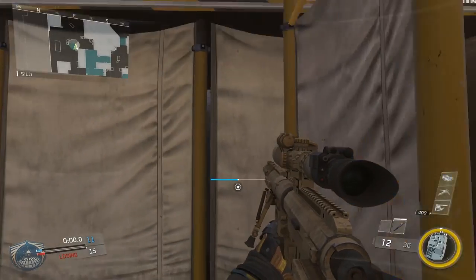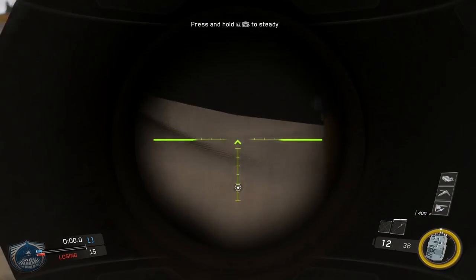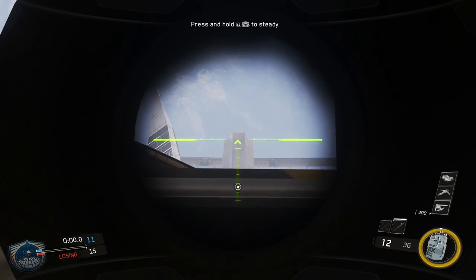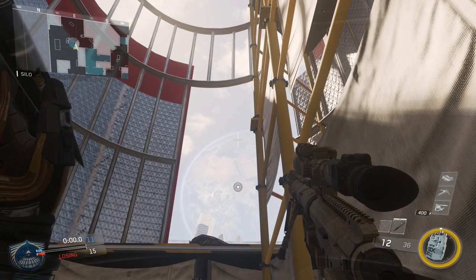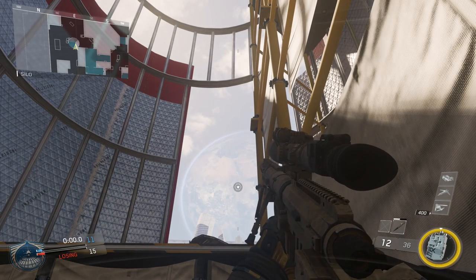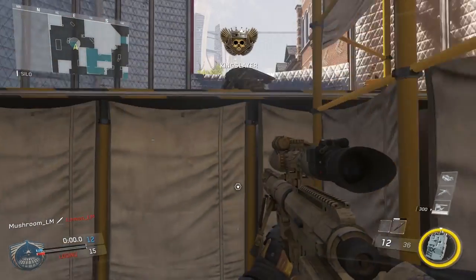The next one is this guy over there. You just drop down here, line up your reticle with that building in the distance, go straight from that up to the tip of the atmosphere on that planet there. Throw it and that should just drop down nice and clean and get you that kill.